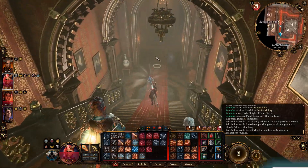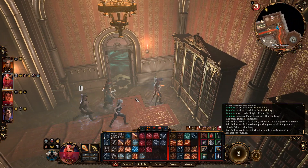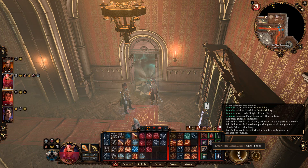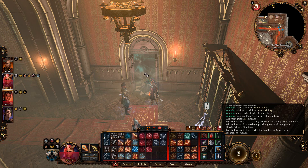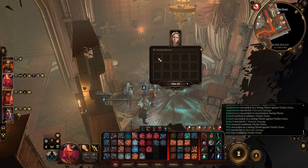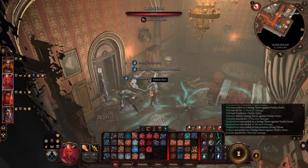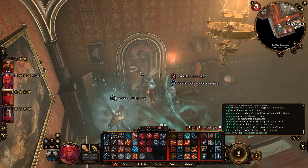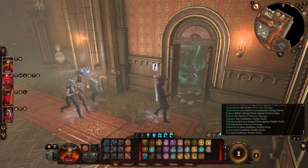Eventually you'll come across a cursed room — this body is cursed. As soon as you enter, you'll go into turn-based mode. Open the body and inside will be the Helm of Grit. It'll either be on that body or in the chest nearby — I can't remember exactly which, but that is where the Helm of Grit is.